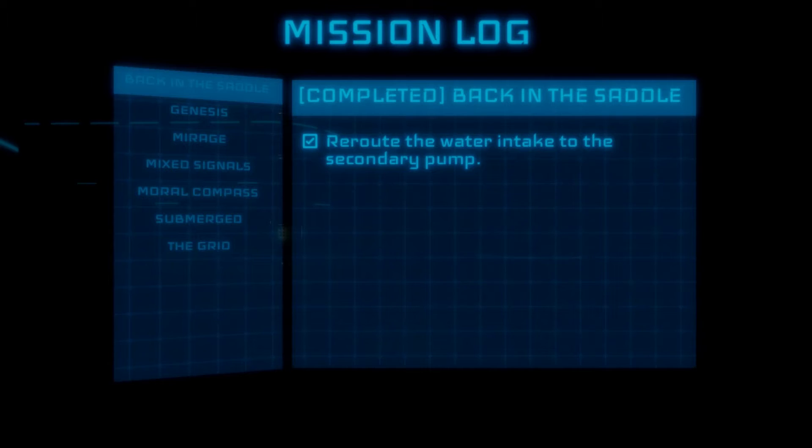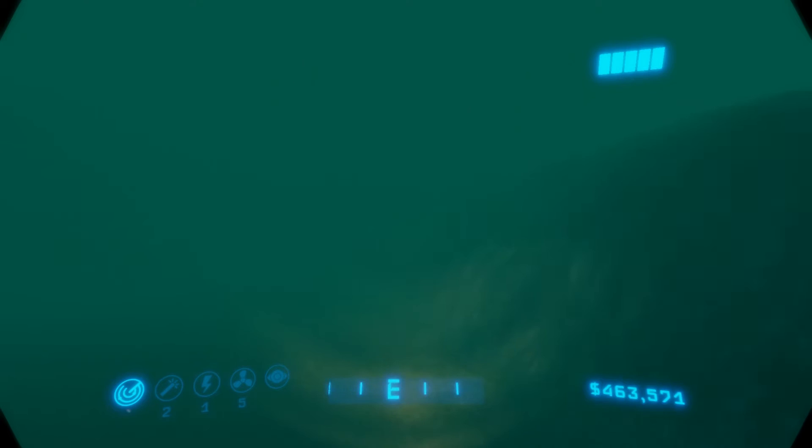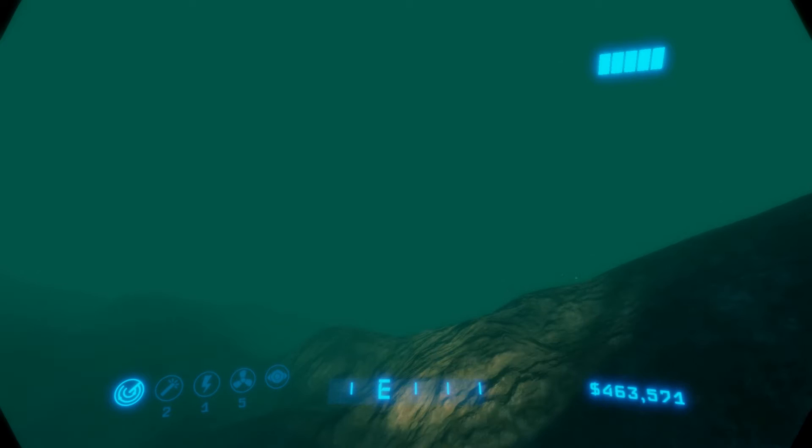However, some of the sound effects — specifically the sonar and low battery — are very annoying and loud. The dive pod makes a high-pitched whining sound when moving and that gets irritating as well. Implementing a separate volume slider for only the sound effects would definitely be a great addition.